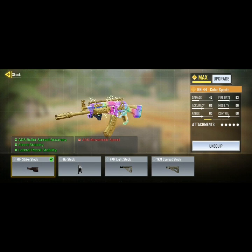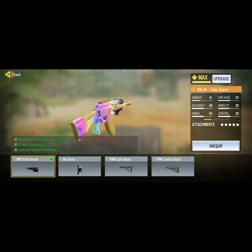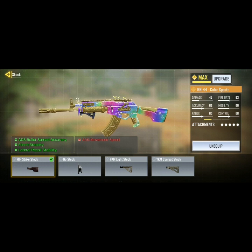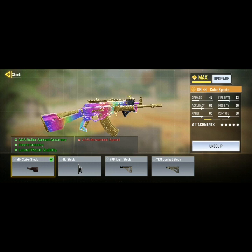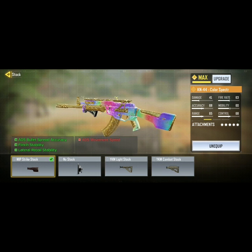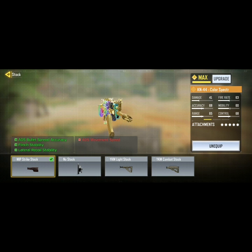For the stock, I'm playing the MIP Strike Stock. This stock is really good — it increased flinch stability, improved ADS bullet spread accuracy, and also improves lateral recoil control. So it's really good because it's just better for your lateral recoil overall.